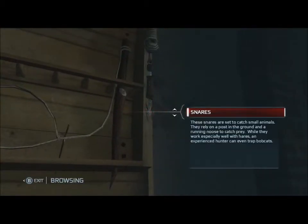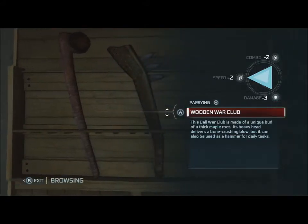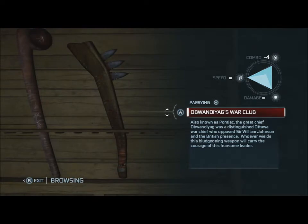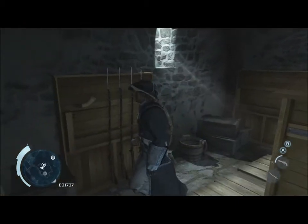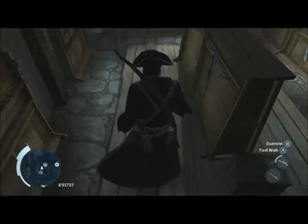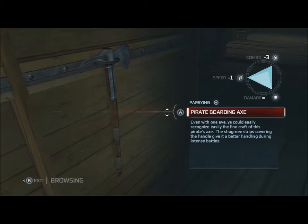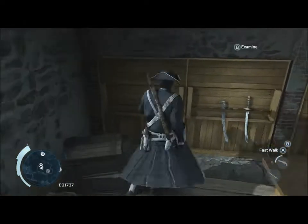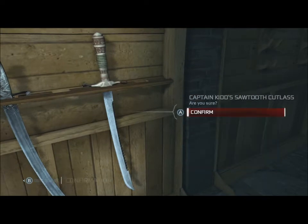I'm just searching through my weapons to see what I got. I got the Odawagha war club, which is pretty cool. I also got the pirate boarding axe - that one's pretty good. I think it might even be better than the assassin's tomahawk.